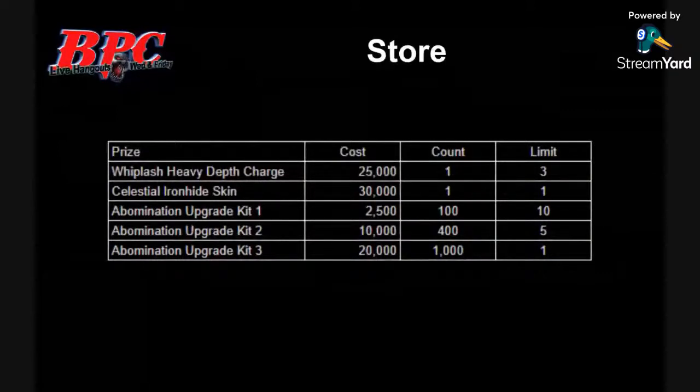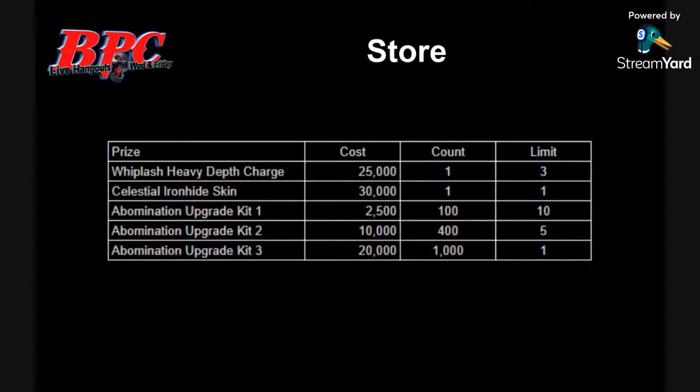Speaking of getting it - prices. 25K and you can get three of them. You get a skin, and then you get the kits. It's 200 kits and eight days to upgrade your abomination. You start to get some value at abomination upgrade kit three - it costs less, you're getting about a 20% savings. That's Kirkledown economics - or economies of scale, or bulk purchasing.